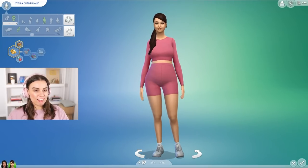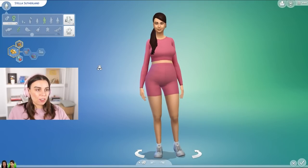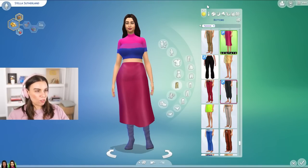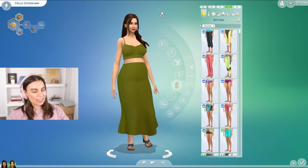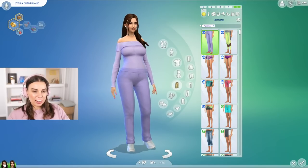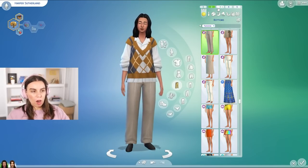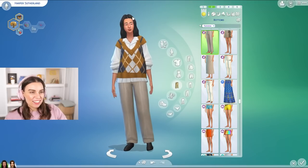Jumping into Create-a-Sim, I've actually made my two founders. And because we have to do this so quickly, I've got Stella here — she's expecting a baby. She's pretty money-driven and just loves wearing bright colors. She's also a teacher, so she's already got a job. Love this matching tracksuit. She's family oriented, and she's married to Harper. They really want successful lineage, and they're also a bookworm. Their style is a little more loose and comfortable, but still quite stylish.